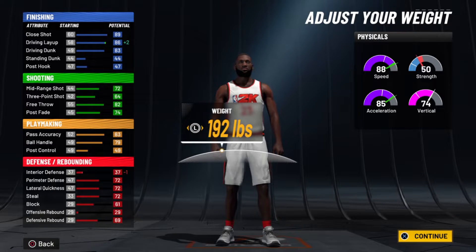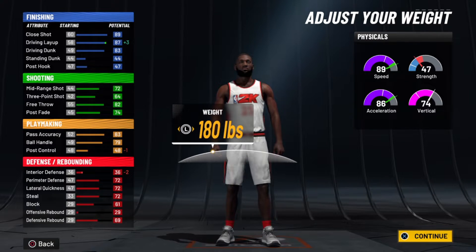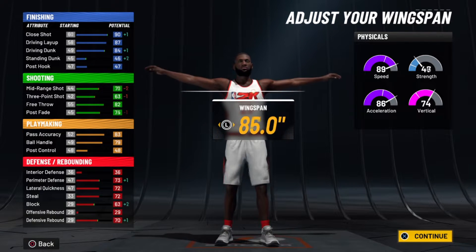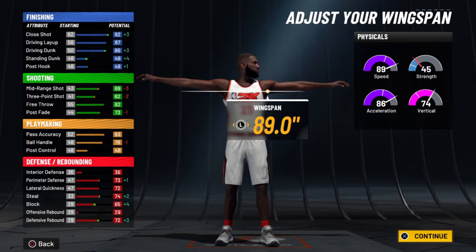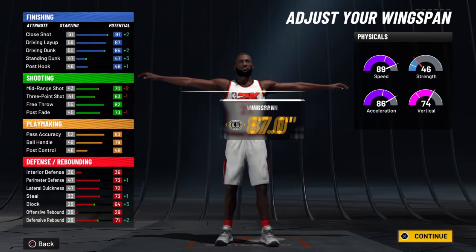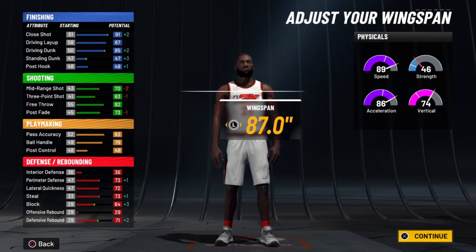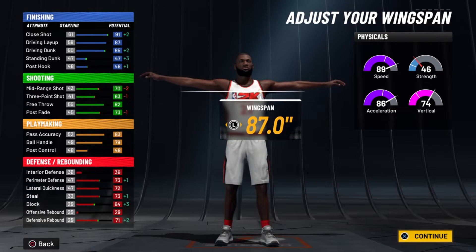Going six-seven at minimum weight. If you want, you can go to 191 pounds to be a little stronger — you only lose one speed. You can max out the wingspan if you don't care about shooting, or get one more shooting. You still have 85 drive and dunk going two shorter arms.